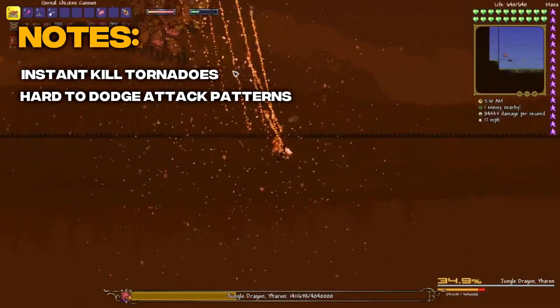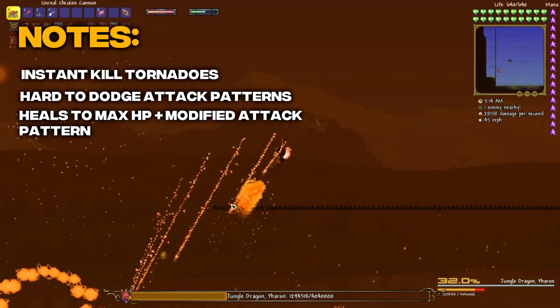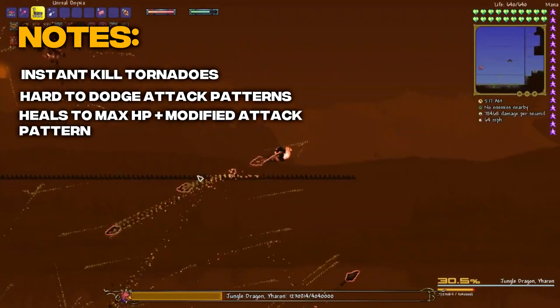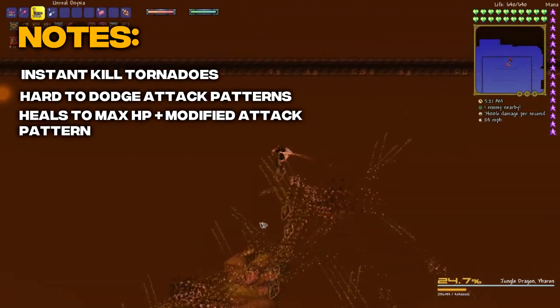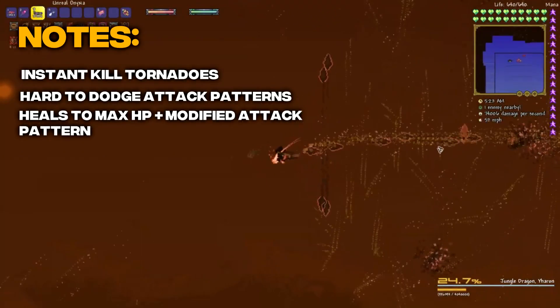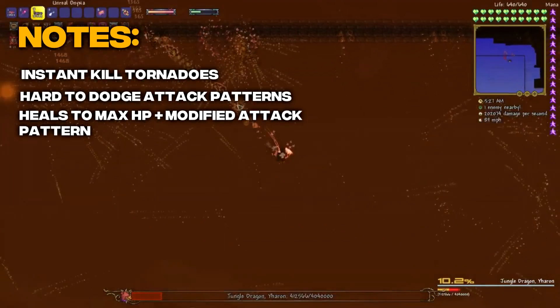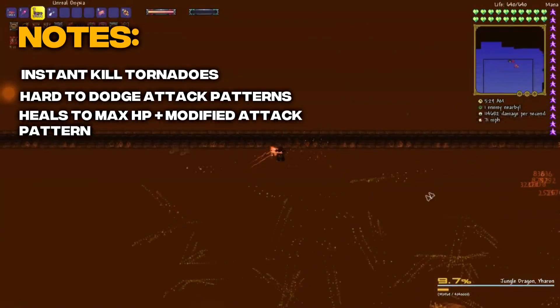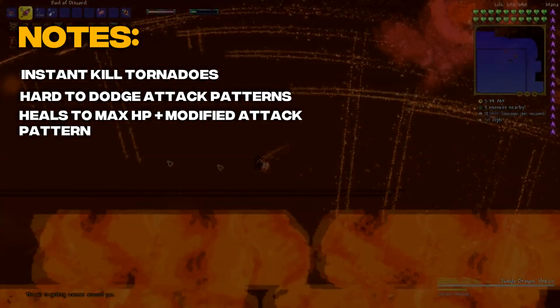The player also has to precisely manage the projectiles that spawn tornadoes when they hit the player, as if they are not careful, they can easily clutter the arena with tornadoes and make the fight much harder due to limiting their overall space. This fight is also kind of unique, because after defeating the first phase and getting him to 10%, he heals back to full health and has a modified attack pattern, so it's almost as if you are fighting two separate bosses back to back for a no-hit. It's not uncommon for this boss to take a few hundred attempts, which is why it takes my fifth spot.